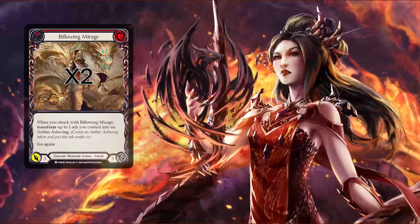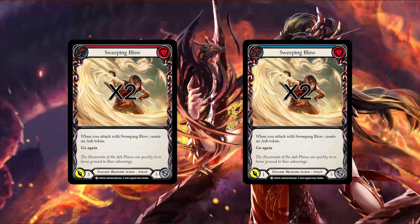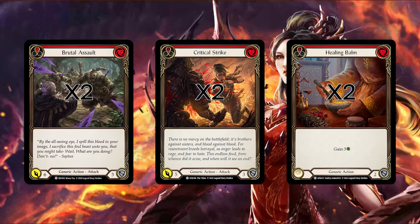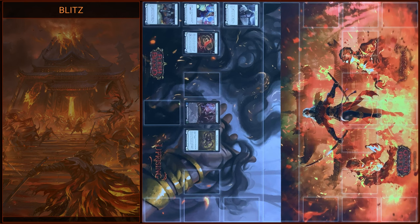Let's talk about the deck. First we have new draconic illusionist cards like Bellowing Mirage, Dusttop, Dunebreaker Cenipi, Embermoth Cenipi, Rake the Embers, Skittering Sands and Sweeping Blow. Some new cards for draconic heroes like Loverburst and Red Heart. Also we have some illusionist cards from Monarch Set like Enigma Hymera and Spears of Surreality, and of course generic cards like Brutal Assault, Critical Strike, Healing Belm, Oasis Respite, Ravenous Rebel, Sigil of Solace, Sing Below and Wounding Blow.